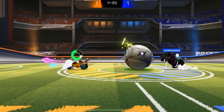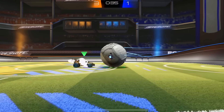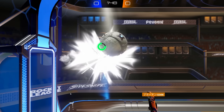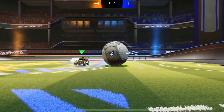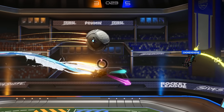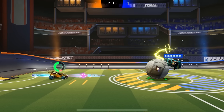My last tip about clears is: fake. Fake on the ground by just wiggling your car left and right like this, and fake in the air by simply positioning your car near the ball and doing nothing at all. Faking is often one of the best ways to give yourself more space to decide how to clear the ball and avoid situations where your opponent easily reads your clear. It's just a great technique to add to your game, not just in offense but in defense as well.